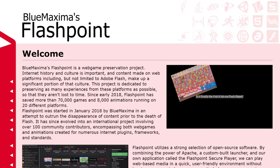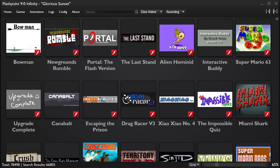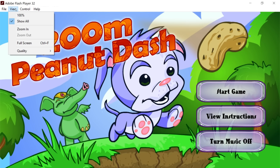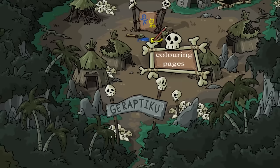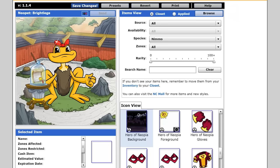So then I took a look at the latest version of BlueMaxima's Flashpoint, an open source project to archive all Flash content on the internet, and I'm very pleased to report that they seem to have successfully saved every Neopets game, including some that weren't even available on the website before Flash shutdown. After a lot of consideration though, I've decided that this wouldn't be the way to go ahead either. While the overarching goal of this series is to play every game on the website, that's only part of what this show is all about. I also spend much of my time exploring Neopia and interacting with Brightlegs.